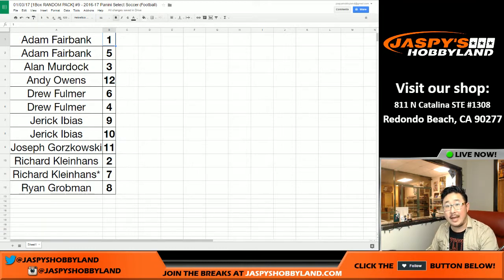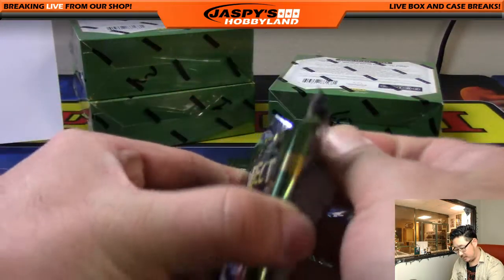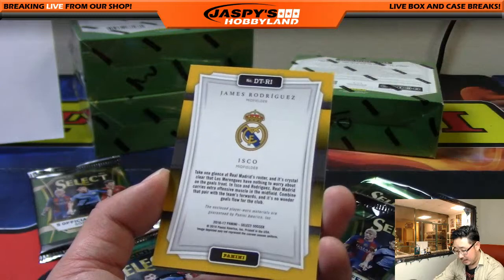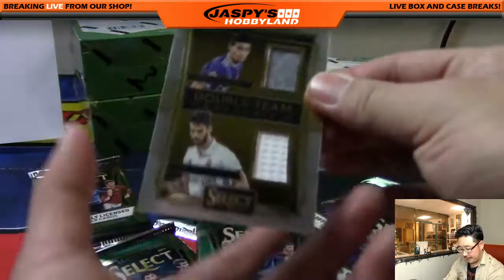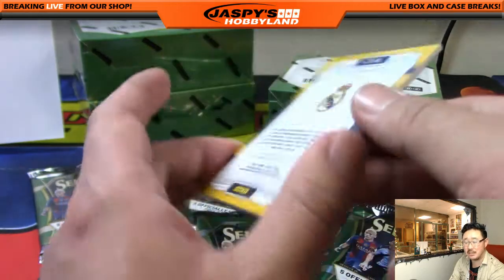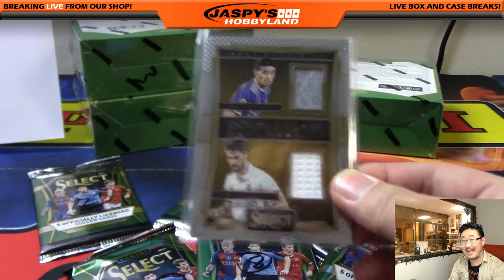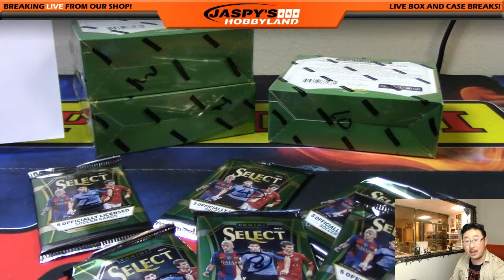Next up, Andy Owens. Andy, you have pack 12. There it is — good luck. We've got Arturo Vidal, Harry Kane, and wow — it's a dual relic. There's Kevin Stroman in the back. Nice double-team memorabilia — two-color dual relic, both Real Madrid players. It's Isco, and on top is James Rodriguez. A lot of folks may remember him from the World Cup scoring audacious goals for Colombia. That World Cup gave him a big-money transfer deal to Real Madrid. Nice one, Andy Owens.